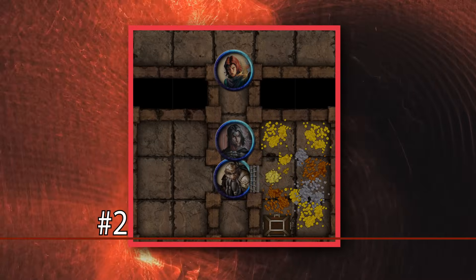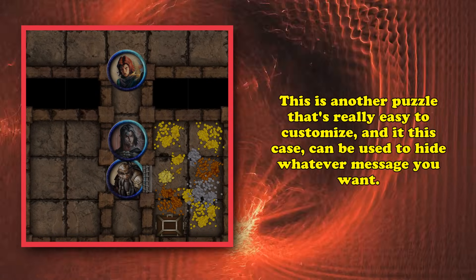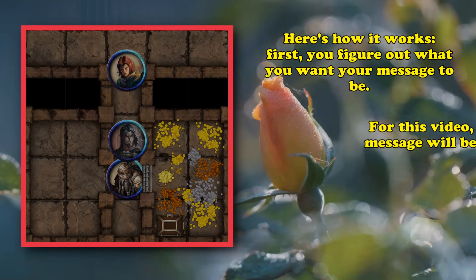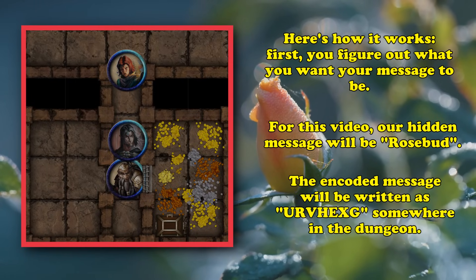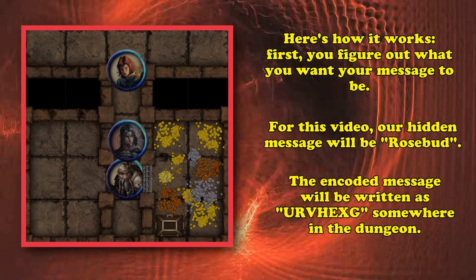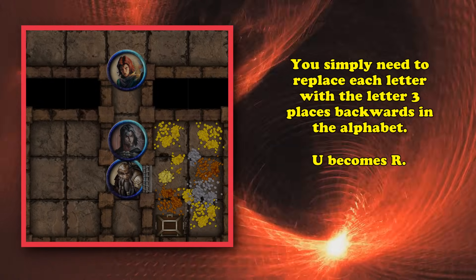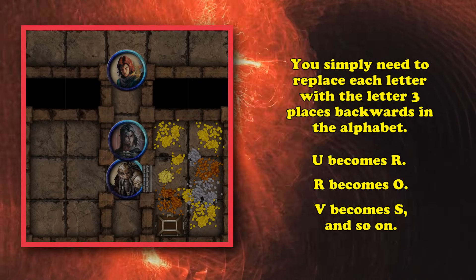At number 2, we have the 3 steps ahead cipher. In the same vein as the previous puzzle, this is a pretty simple word puzzle that can be easily modified to whatever message you want as a DM, although probably a little bit easier than the number puzzle. Here's how it works: you describe what you want your hidden message to be — for this video, we'll say the hidden message is 'Rosebud.' So the message would be labeled somewhere in the dungeon as U-R-V-H-E-X-G, and they need to decipher that random series of letters. Each letter can be decoded by looking for the letter in the alphabet that is three places backwards: three letters back from U is R, three back from R is O, three back from V is S, and so on.